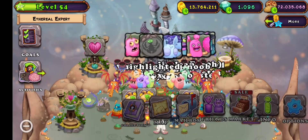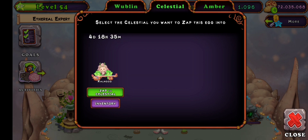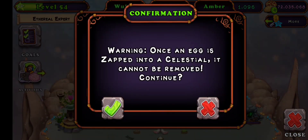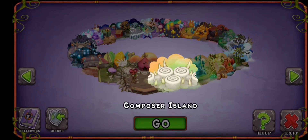So guys, as you can see we have the Clavinet, so we need to zap that to this Celestial here. So let's go zap it. We need to go to Celestial Island, so let's go there.